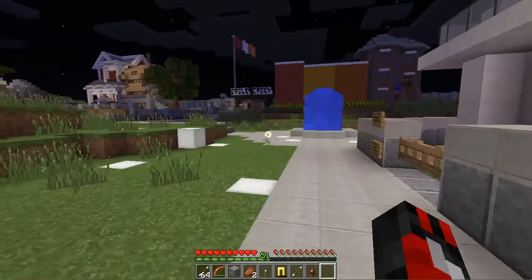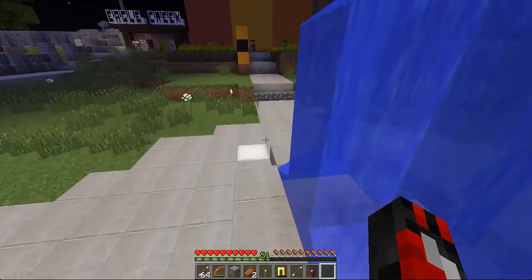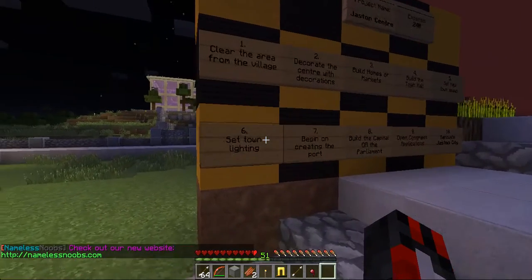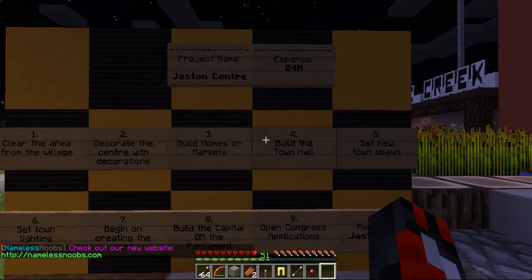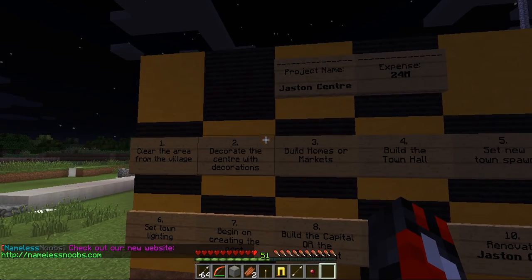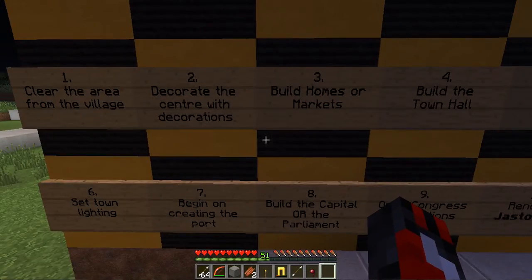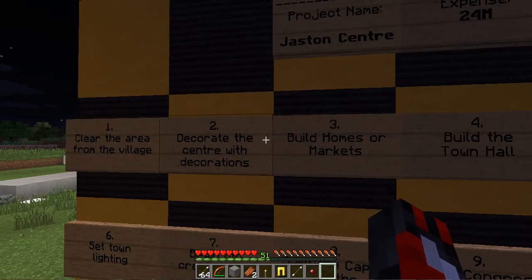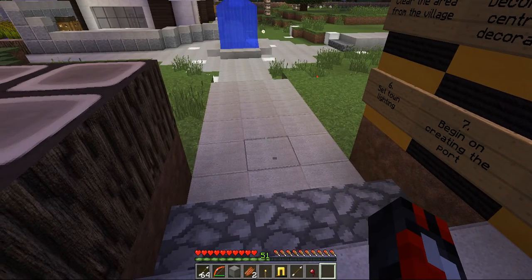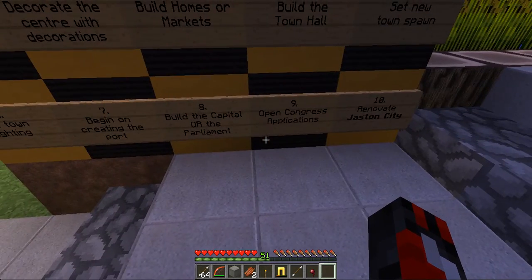As you can see the town has changed. Let me come over to the project board — that's new, I haven't seen it yet. Project name Justin Century, expense 24 million. Clear area from the village — got that done. Decorate center with decorations — Jason. Build homes and markets — Jason. Build town hall — Jason. Set new town spawn — me. Set town lighting — me. Begin creating the port — Jason. Build cap — Jason.